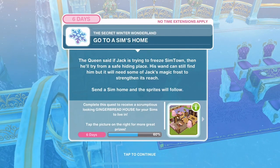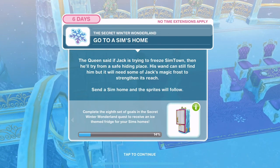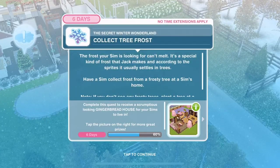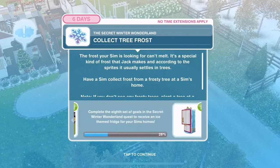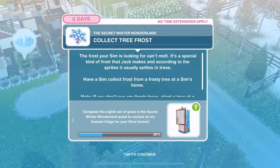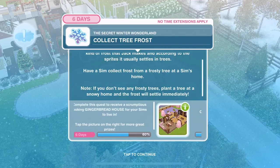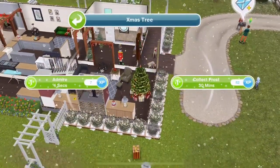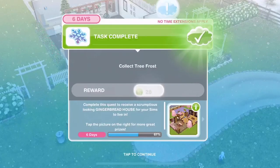Go to a Sim's home. The queen said if Jack is trying to freeze Simtown, he'll try from a safe hiding place. His wand can still find him but needs some of Jack's magic frost to strengthen its reach. Send a Sim home and the sprites will follow. Now collect tree frost - the frost can't melt, it's a special kind Jack makes, and it usually settles in trees. If you don't see any frosty trees, plant a tree at a snowy home. Collect frost for 30 minutes from the Christmas tree.